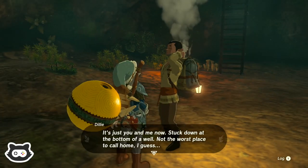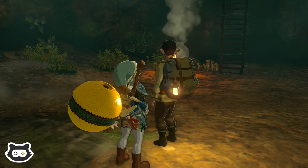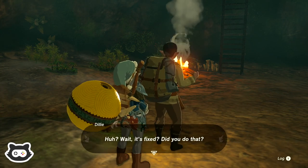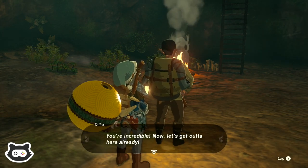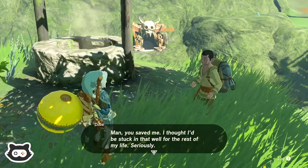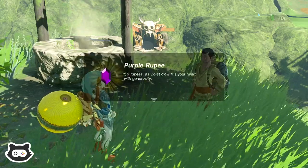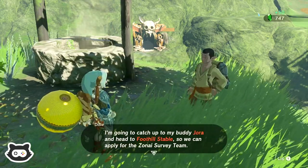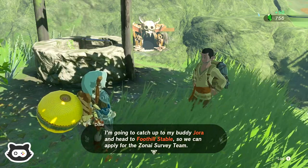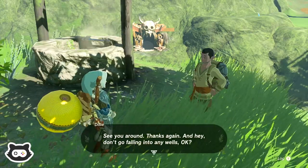The lizard fell in the water — there we go, go up the ladder then. It's just you and me, stuck down at the bottom of a well — not the worst place to call home I guess. Well — get it? Oh wait, it's fixed! Did you do that? You're incredible. Now let's get out of here. I was hoping to see him climb up the wobbly ladder. You saved me — I thought I'd be stuck in a well for the rest of my life. Here, take this. I'm going to catch up to my buddy Jora and head to Foothill Stable to apply for the Zonai Survey Team. Hey, don't go falling in any wells!